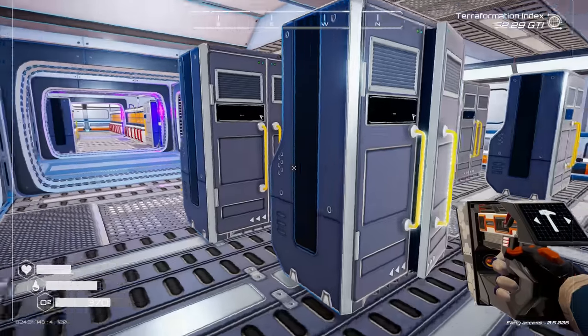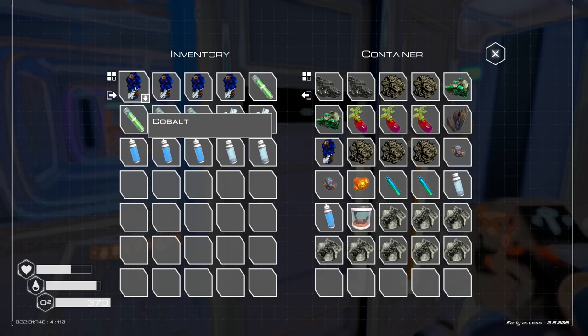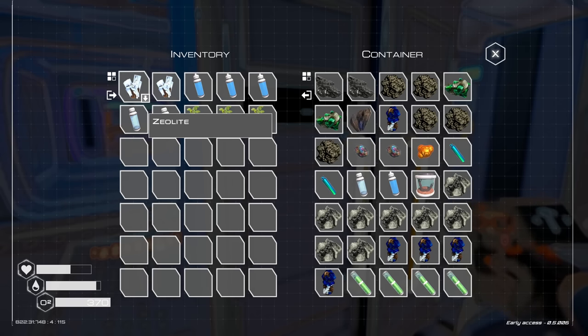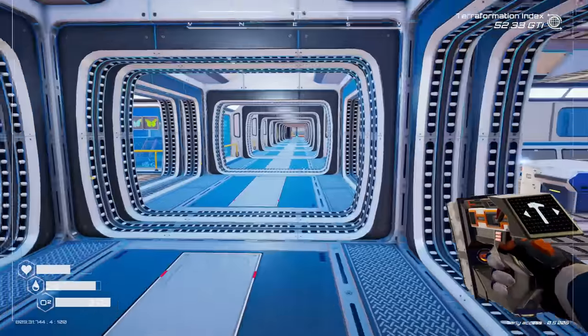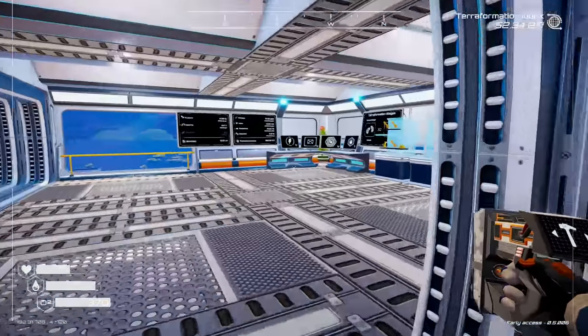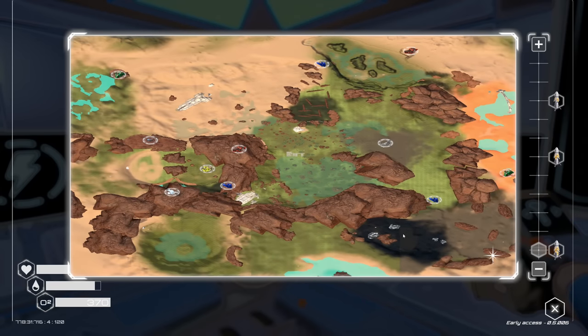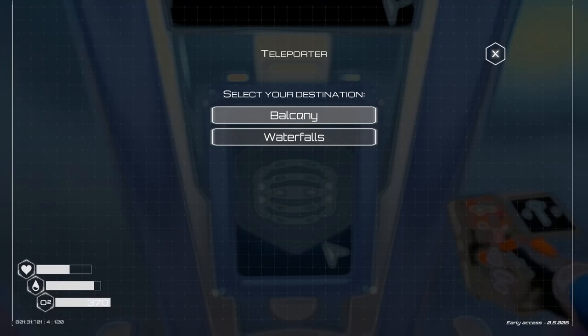Let's clear inventory and go see if we can find any more pink larvas. I'll take some water, oxygen, and some food. If you don't know where we found these amazing little pink buddies, we found them in an underground mushroom cave — a huge mushroom biome. We're gonna head over there; I'll take my teleporter to the waterfall.